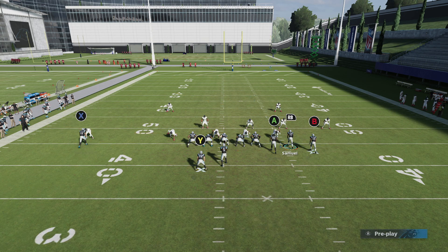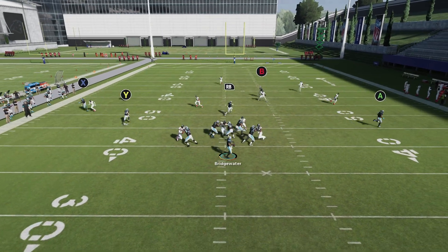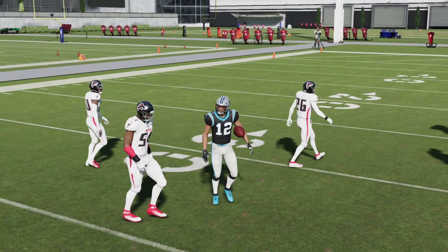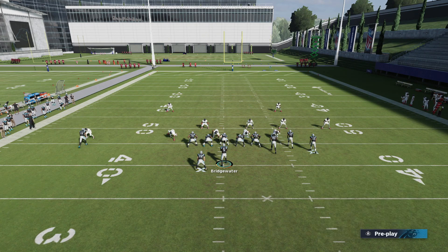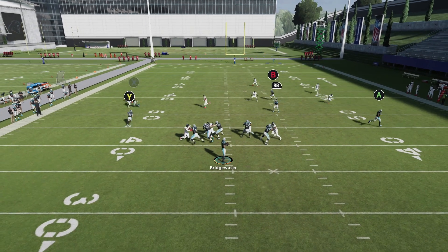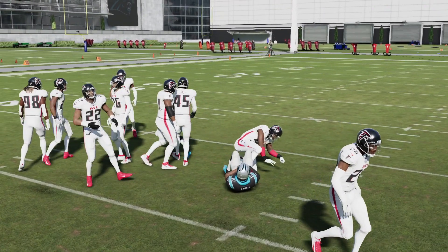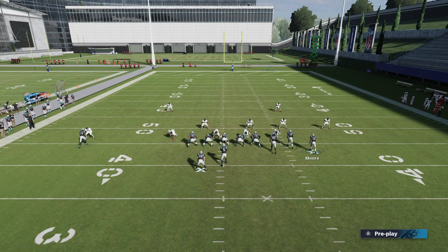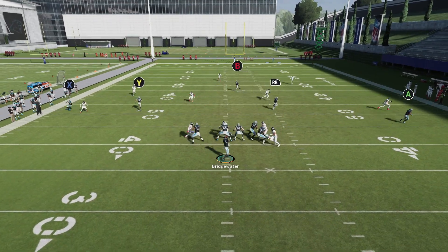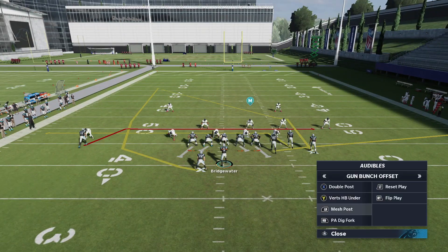Put X on an out route, RB on a slant, and then just motion him side to side across the formation. Snap the ball — post route very good, we got two really good post routes, and it's going to be difficult for your opponent to tell which play you're running. If you want to snap the ball as quickly as possible, my favorite setup is X on an out, RB on a hitch. That hitch gets completely opened up — you're forcing him to either man up or shade underneath with his zones. You've got two, almost three high-low reads here, and that running back slant route is going to be completely open every time pending it's usered by your opponent.